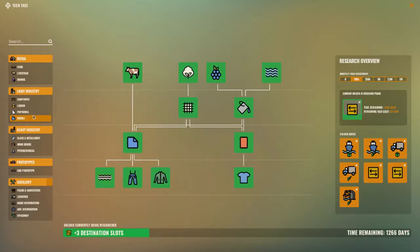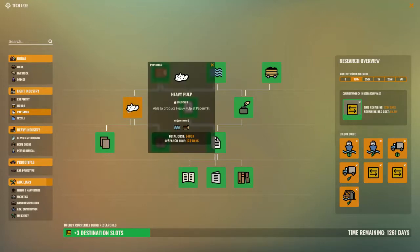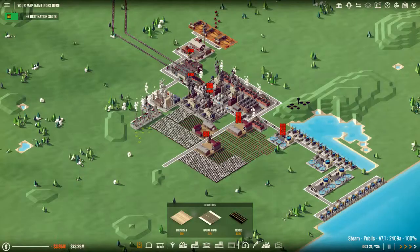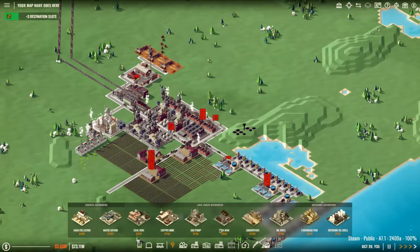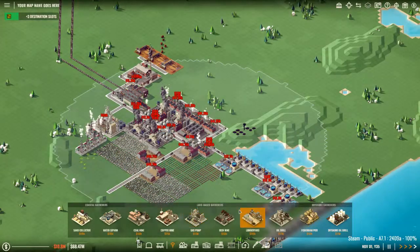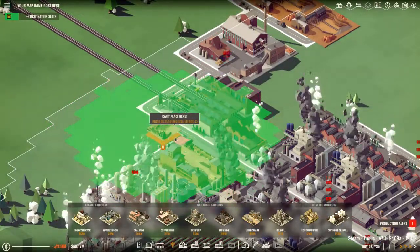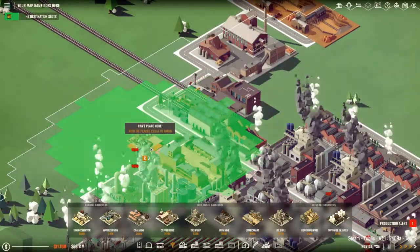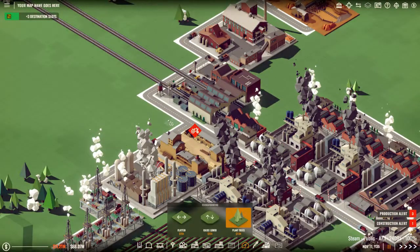Now I need cardboard. If we go to paper, cardboard is just wood, water and then process the pulp. So we're going to need a forest or two. There it is - the lumber yard. Couldn't see it in the list. Terraform, trees - put some trees there.